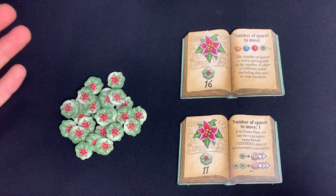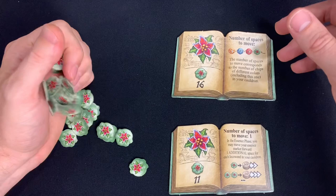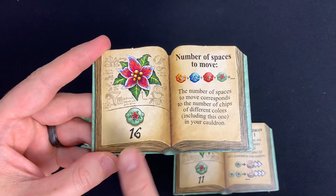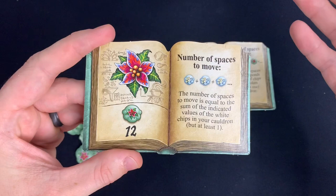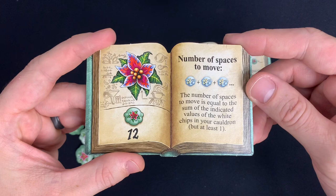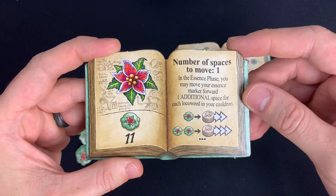Next in this expansion we have the Loco Weed, which comes with two different books — one for use with the Herb Witches expansion and one for the Alchemist or base game. There are four different booklets with different abilities. The first moves the Loco Weed based on the number of different colored chips in your pot. The second lets you return any colored chip from your cauldron to your bag. The third moves it equal to the sum of white chip values in your cauldron. The fourth ties into the new essence phase and lets you move one additional space on your essence marker.